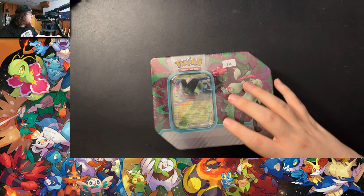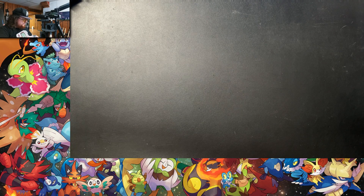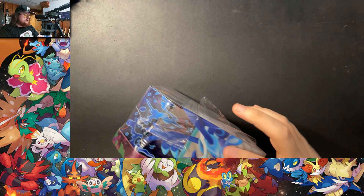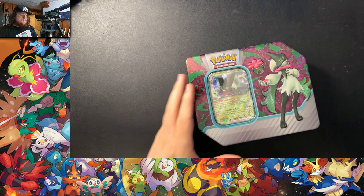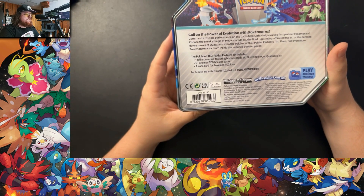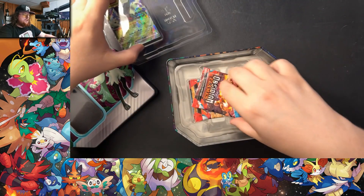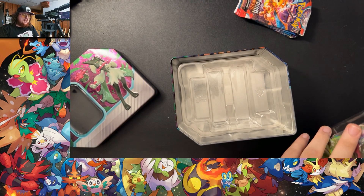Let's do Meowscarada next. Meowscarada — the evolved form of the grass starter from Scarlet and Violet. Just double checking — yep, one promo card, five packs, and a code card. Looks like these will all be the same setup.